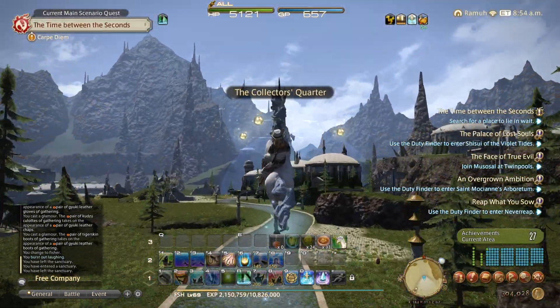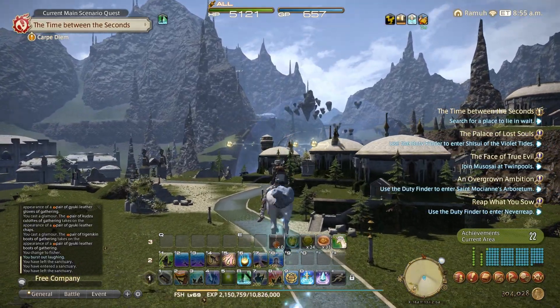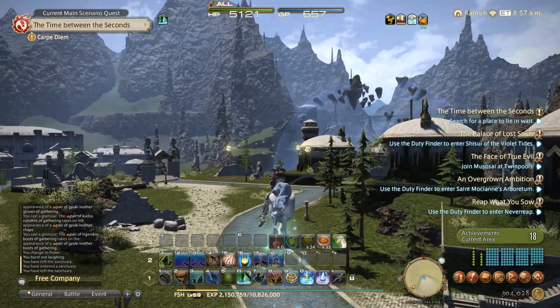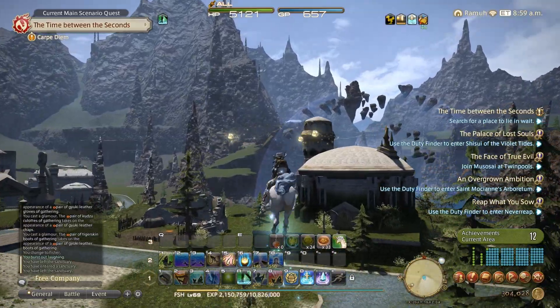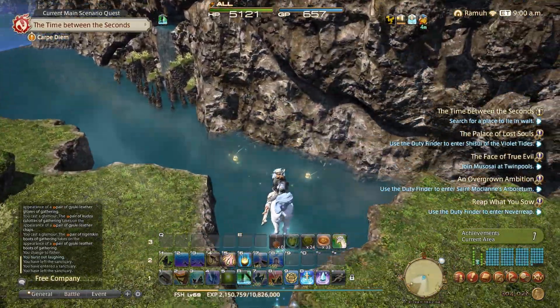Once you're out through the front entrance of Idyllshire, just head directly to the big mysterious bubble that sits on the horizon and we'll take a nosedive down below. I've just found that to be a really nice place, very easy on the eye to do this fishing.